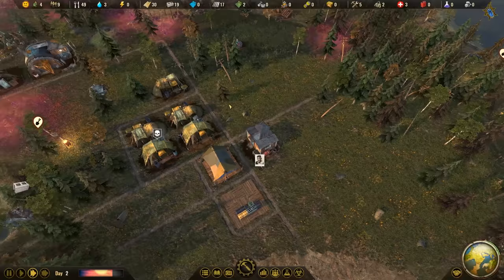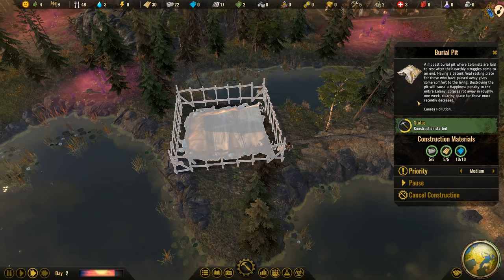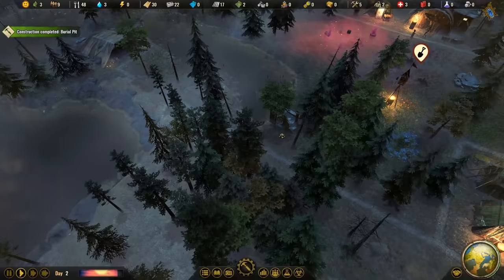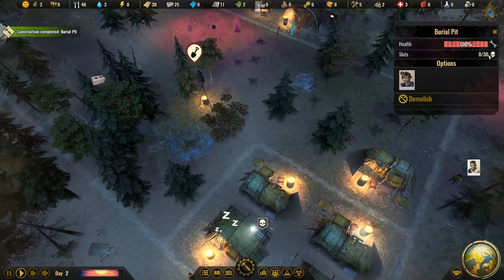The burial pit now has everything it needs - a modest burial pit where colonists are laid to rest after their earthly struggles come to an end. This is a building we unfortunately needed to build so early, wasting a bit of plastic. Hopefully someone delivers Nora to the burial pit. We do have someone working in the burial pit, and we can lose up to 30 colonists before we need to build another one.